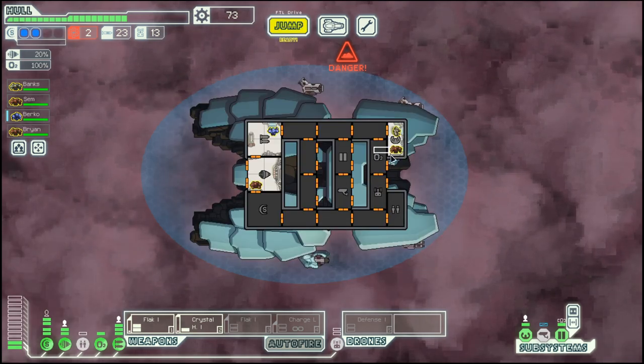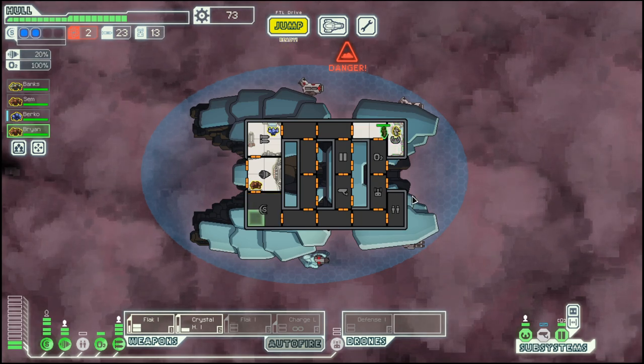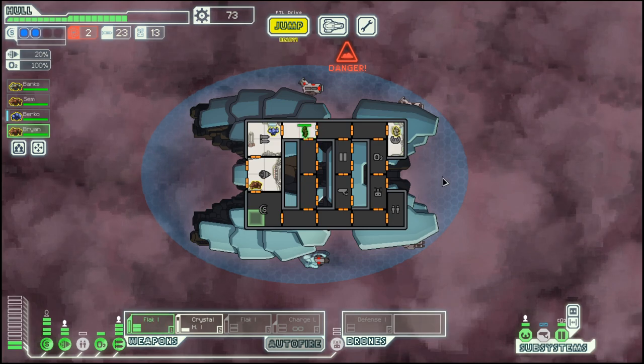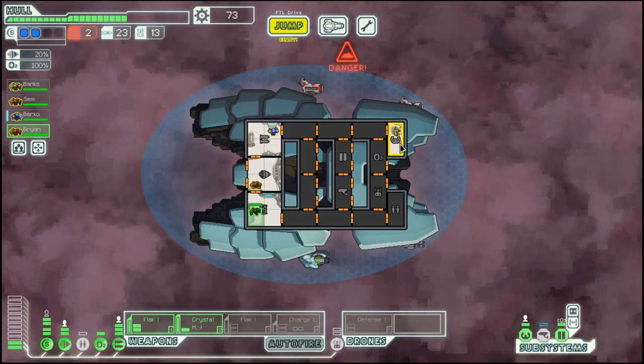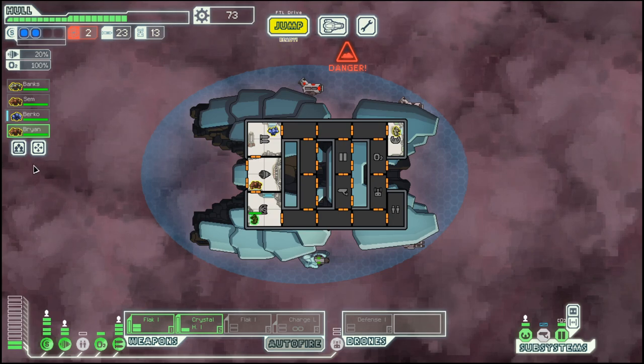We got another Rock crew member that we will put on shields. Now we have crew in all the essential systems — piloting, which you need to have someone on otherwise your ship will not move at all — plus engines, weapons, and shields.